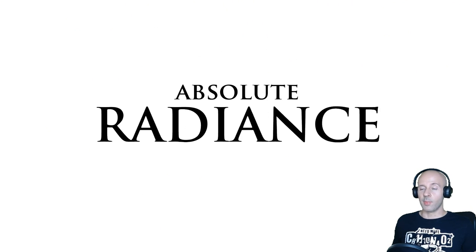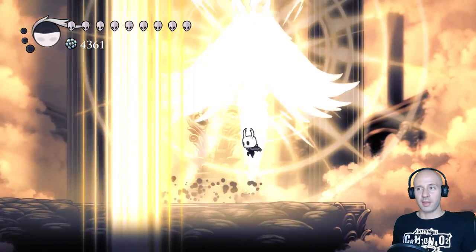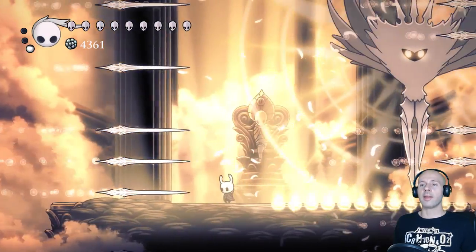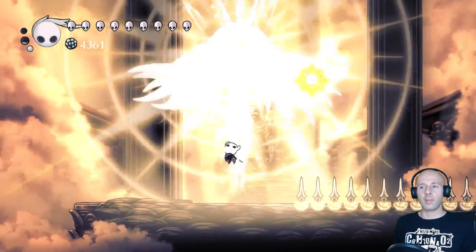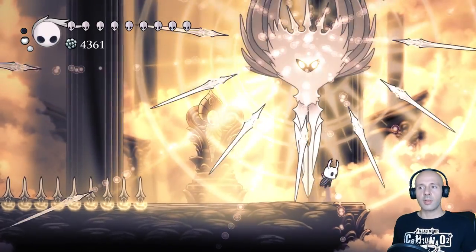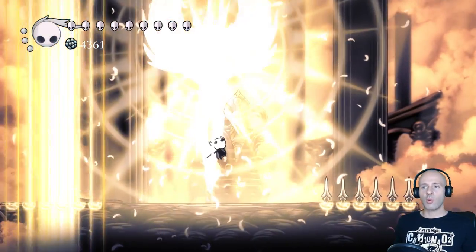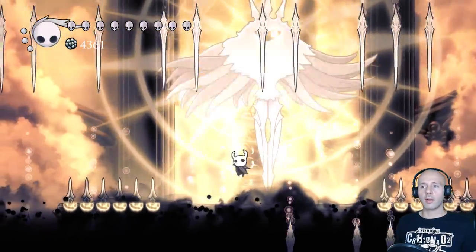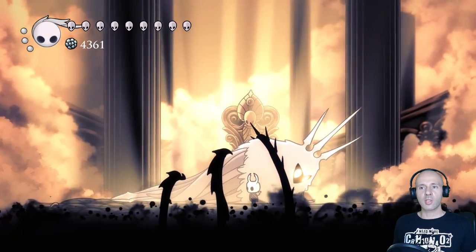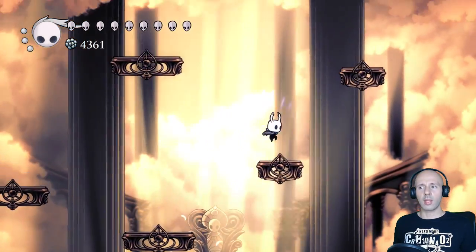And now it's time for the last boss: Absolute Radiance. It took me quite a few tries before defeating her. The problem is the sheer number of attacks. Eventually I got really lucky and had an awesome pattern, but all my deaths were purely due to my own mistakes, so I've had fun in all my attempts. The first three phases are not particularly difficult and are pretty easy to learn. Despite having the largest number of different attacks, thanks to the huge platform you'll be fighting on, you should be able to quickly learn them and consistently get past them. Don't forget that by using the Descending Dark spell, you can make the spikes on the ground despawn.